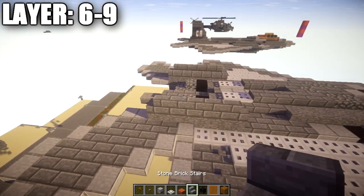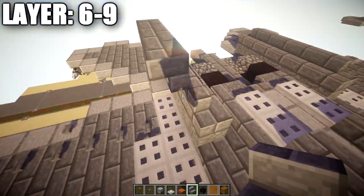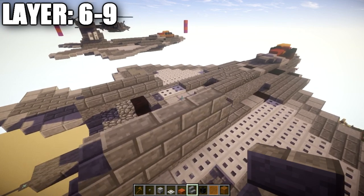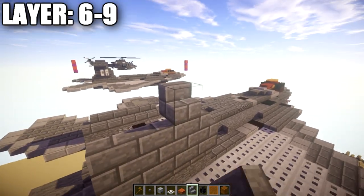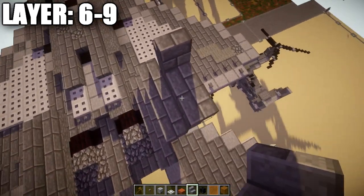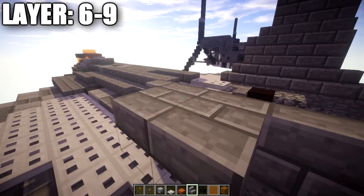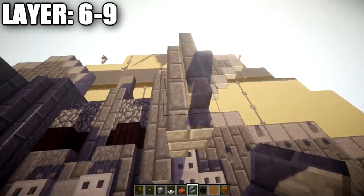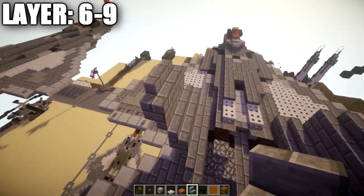Now focus on the vertical stabilizers. Go off the four stone brick stairs and place down four stone brick upside-down stairs. On top of those, place a stone brick stair on both ends, then one stair in the front and a row of three stone brick stairs. Going up, place three upside-down stone brick stairs, and on top, a stone brick stair on both sides as corner stairs with a regular stair in the middle. Do the same thing on the second stabilizer — same design. Just like that you have both vertical stabilizers done.